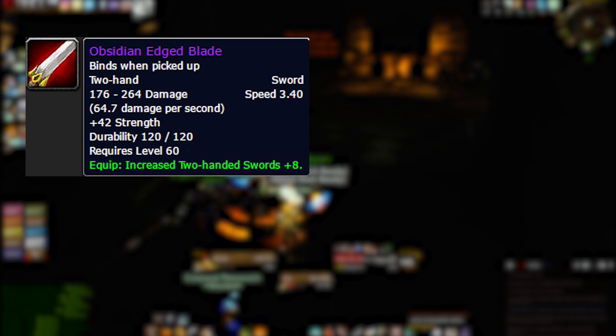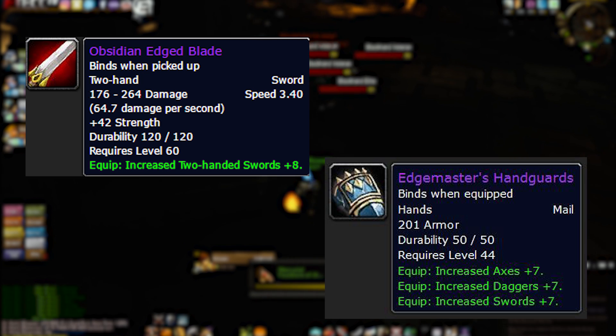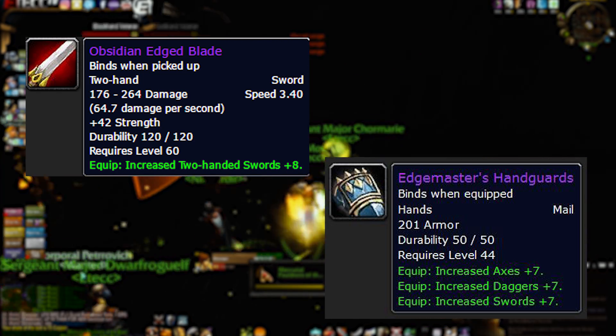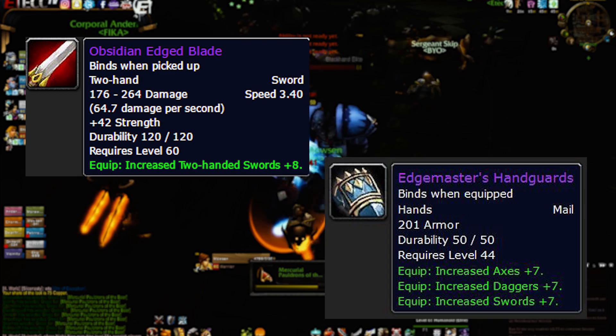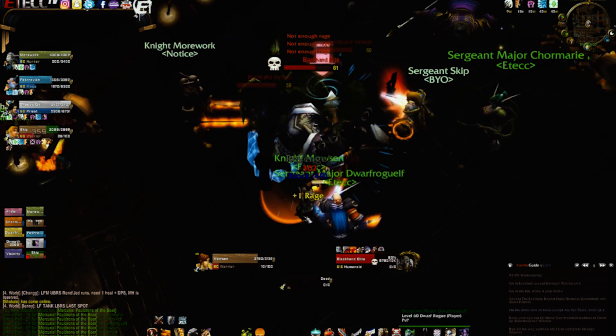With additional weapon skill beyond 305, you can reduce the glancing blow damage penalty even further. This is especially interesting for classes wielding two-handed weapons, since every auto attack counts and you don't want it reduced. The more weapon skill you gather, the less damage reduction your glancing blows will have. However, since it only affects 40% of your auto attacks, it's probably not wise to go all-out on weapon skill — but having 5 or 10 bonus weapon skill makes a meaningful difference.